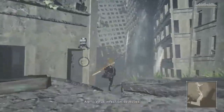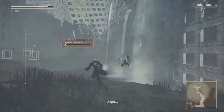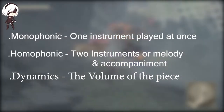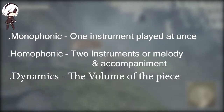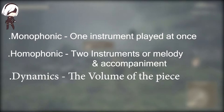Even though all of these tracks are based off of the same piece, they vary a lot. The first calm version of this piece has a mixture of monophonic and homophonic textures, but overall has very few instruments. Along with this, it has quiet dynamics and most of the accompaniment is ambient. This all builds up to make an overall empty-sounding track.